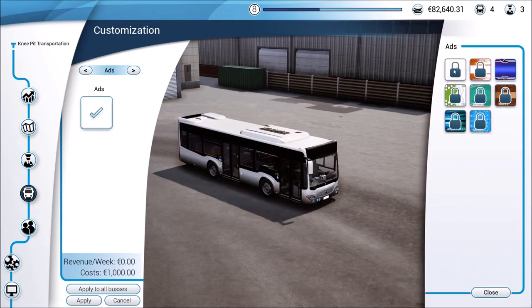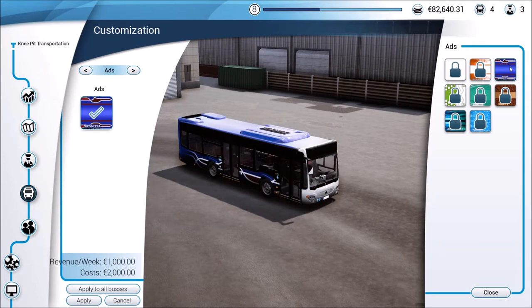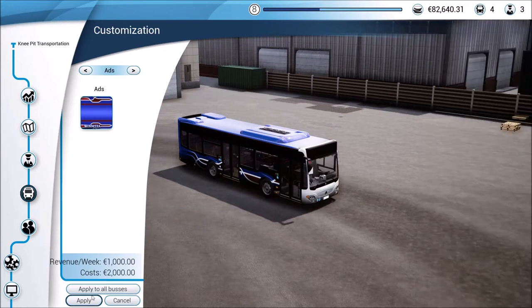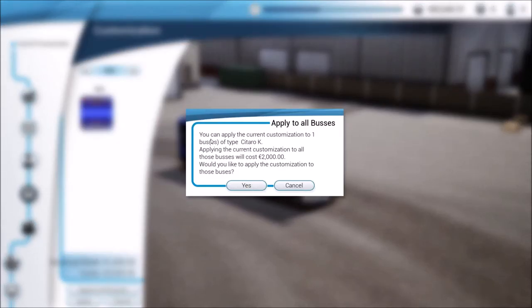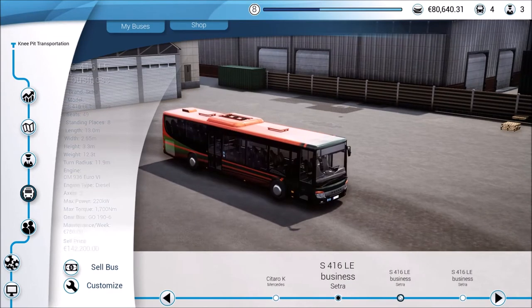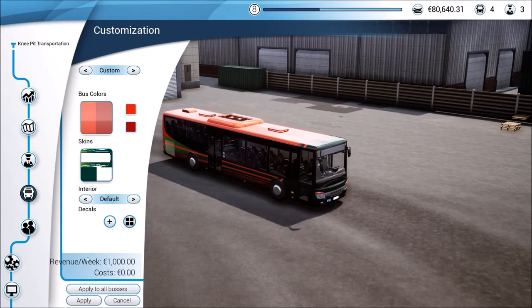We'll click on ads, and all but one of these are actually already locked. You notice these ads aren't really real ads — that was probably done for licensing reasons. We're going to go ahead and get these applied to all the buses. Apparently when you say 'apply to all,' it only means all of that type of bus, so we need to go to our other buses and do the same thing there.